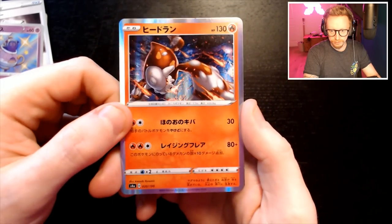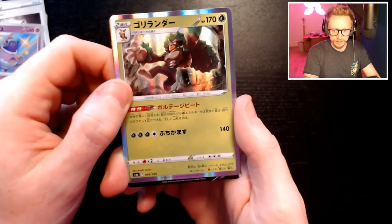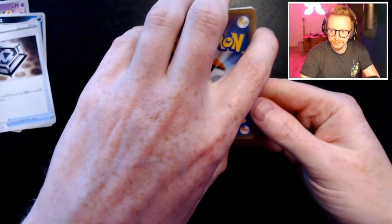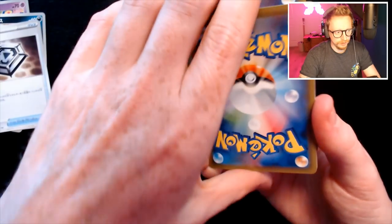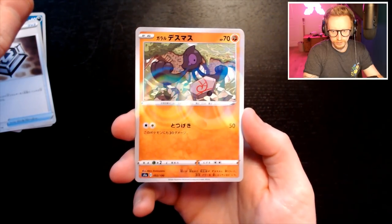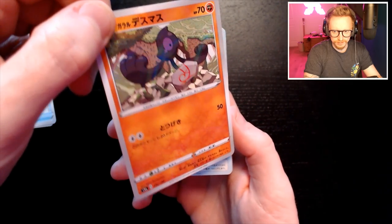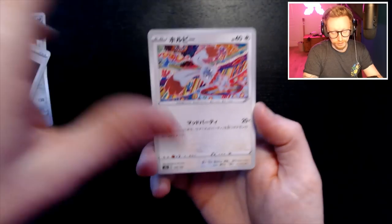That's just a standard holo in the set, and then the back one is a V or better — and that is Boltund V. Not bad. I want that god pack though — 1 in 200 packs. The reverse holos in this are weird, they've got like a slick oil-slick kind of effect on them. Not a god pack by the way, because that would be a shiny.